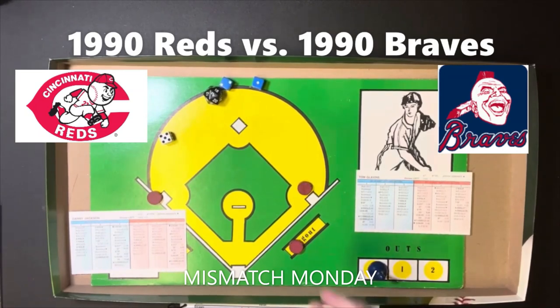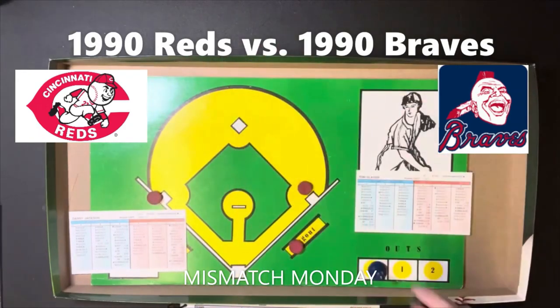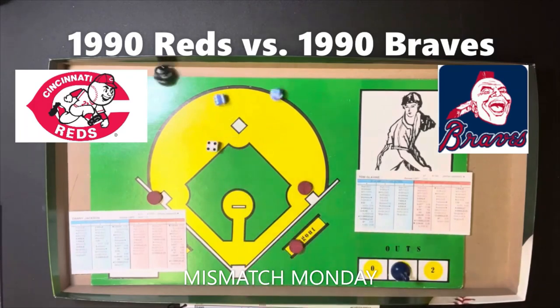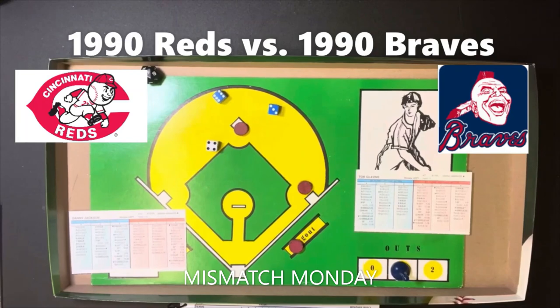Jackson has given up hits to the first two batters. David Justice gets a 3-5 batting against the lefty — strikeout, one out quickly. Ron Gant gets a 4-9 batting right — single to right field — and that scores the first run of the game in the person of Lonnie Smith coming across. Runners at first and second with Jim Presley up.